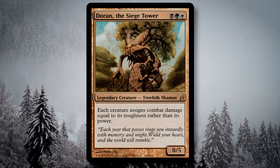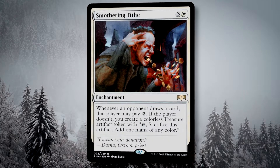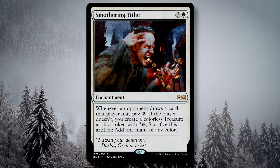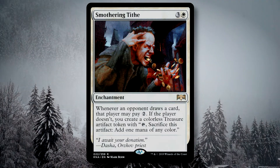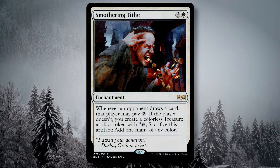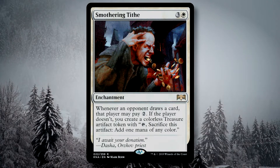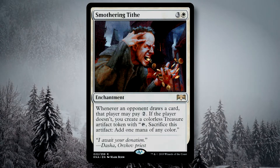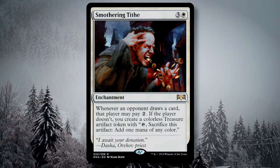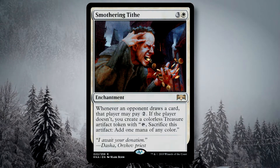I had considered playing Smothering Tithe, which I'm sure a lot of people are going to be confused why it's not in there. I only chose not to play it because I wanted to keep this deck strong but not have anything that's immediately going to put a target on my head. That's also part of the reason I chose not to play the infect stuff. When you start playing cards with a higher threat level, you start getting targeted a lot quicker, and this deck really doesn't want to get targeted.